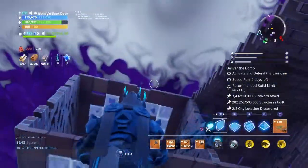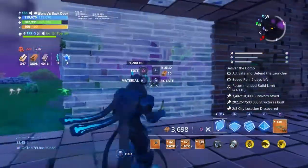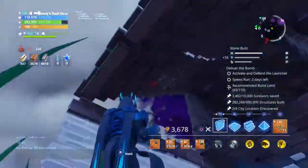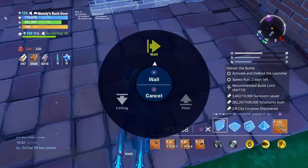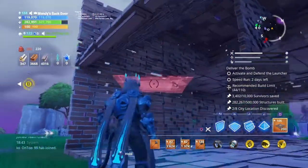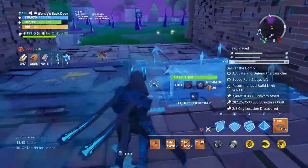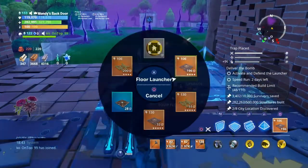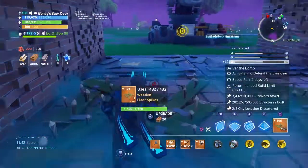That's what we wanted. And then finally, another set of stairs just to launch them up. Now I'm going to get going with the traps. Let's have some level 106 floor launches on these parts here — just here and here. We're having our wooden floor spikes along here, like so, just to slow them down at the start.